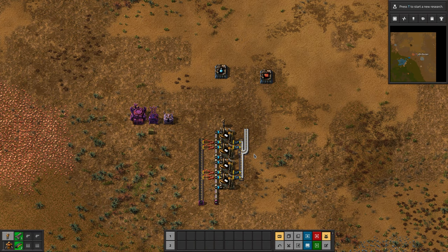In a bus-based base, it is tempting to put plastic on the bus. But because it doubles in volume, you end up needing a surprisingly large number of plastic belts on your bus to keep the rest of the base running. The other option is to make the plastic locally, which means you need to ship the coal around and somehow get petroleum where it's needed.